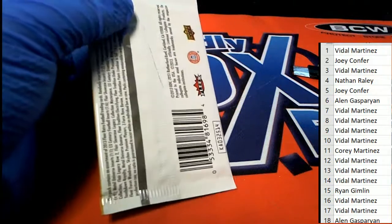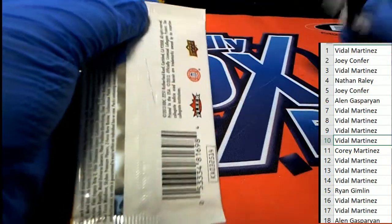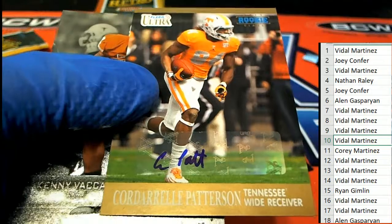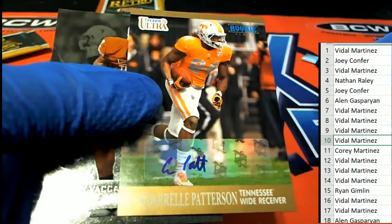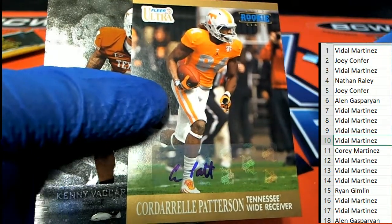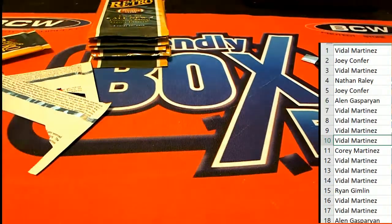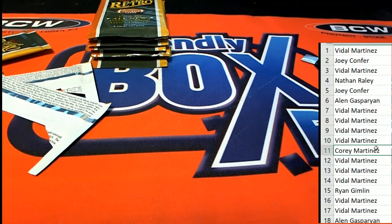Pack number 10. Cordero Patterson — and he was a Viking, wasn't he? Pretty good wide receiver for a couple of years. Cordero Patterson was pretty good for Minnesota. So there's our two autographs after 10 packs. Let's see what else comes out of here.